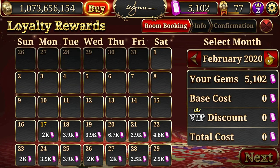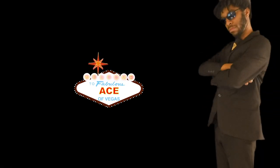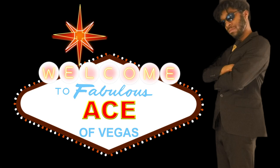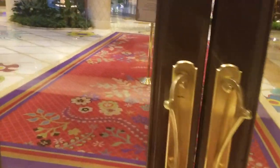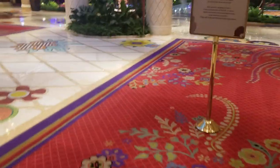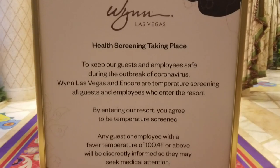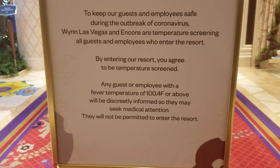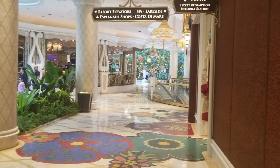Last time on Ace of Vegas, we finally redeemed our free Win Slots room reward. Now it's time to see what it actually looks like. Hey there, spinners and sharks, Ace here, and I hope you're doing well. For today's video we're going back to the Win hotel and casino. You've seen what it looks like during the lockdown, so now it's time to see exactly what the room looks like. We're going to try the twenty dollar technique and see if we can get a room upgrade.